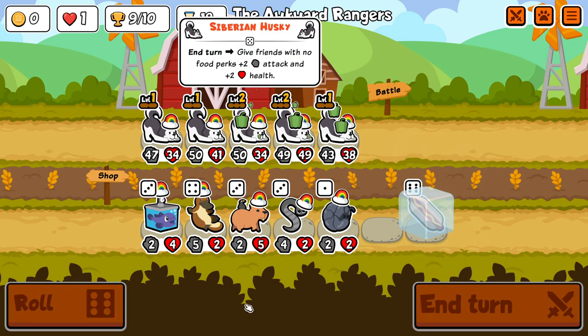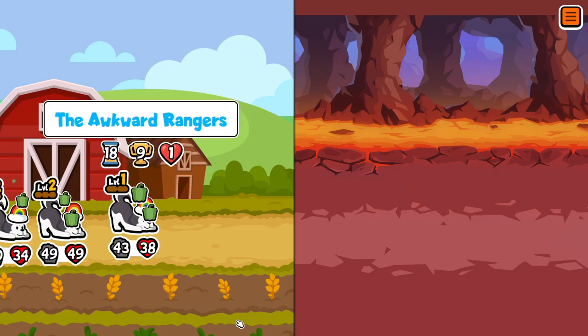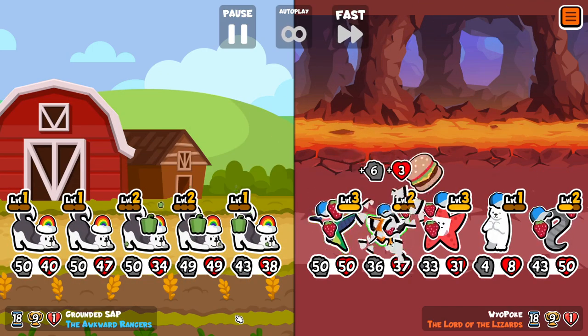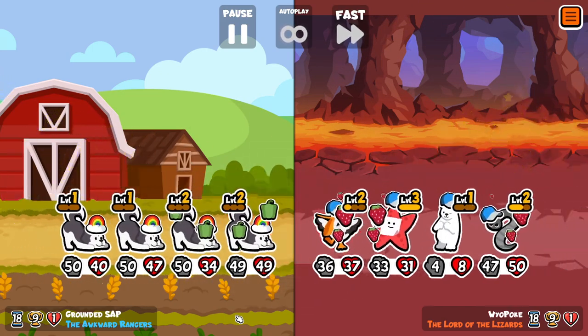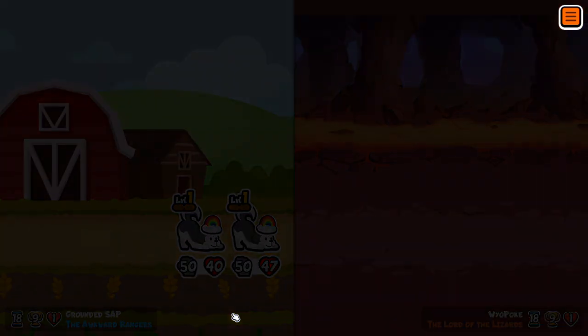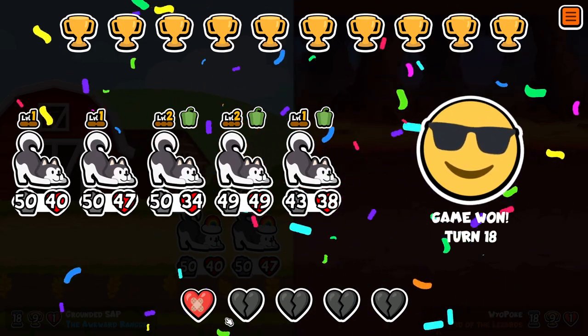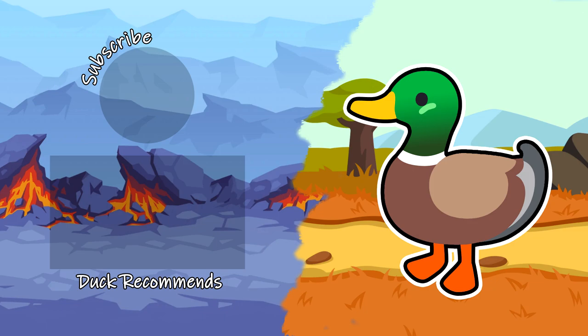Maybe you could justify putting Pepper on one of the 50-attack ones and putting it up front, but we just faced Woodpecker a second ago. And here I get matched with the absolute rarity, which is a turn 18 team with no equipment whatsoever. Not sure what they were doing, but maybe they got unbelievably unlucky and didn't roll any Velociraptors.